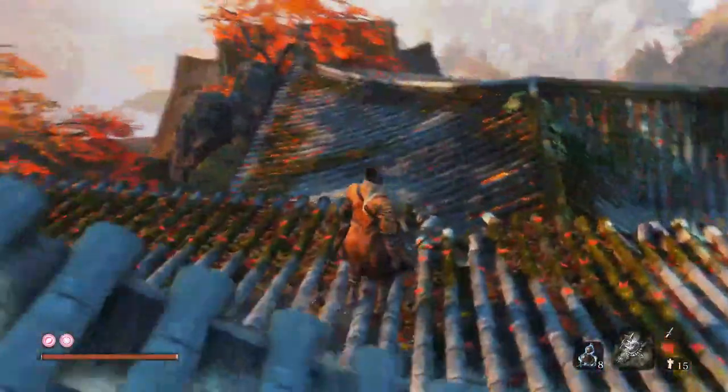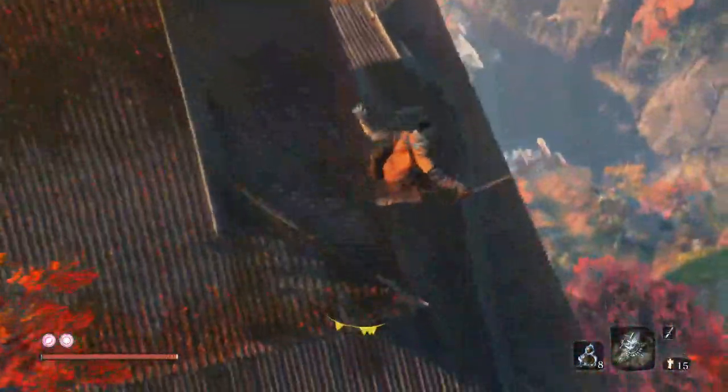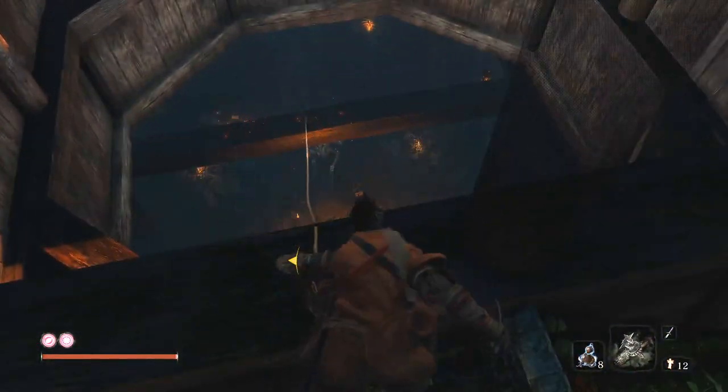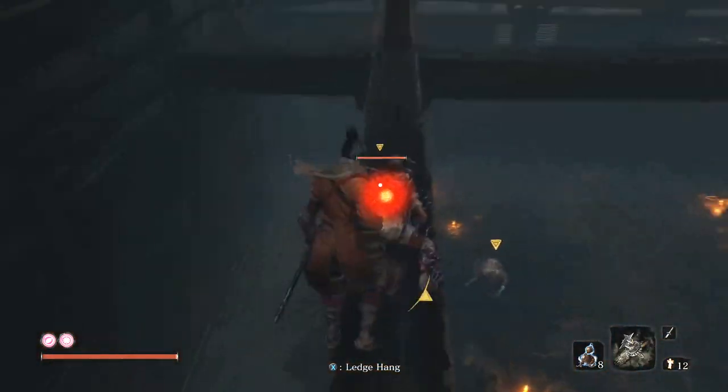I'm going to use this point as a kind of marker — a cutoff point to the next stage of this area. There are two routes but we're going to go this way because there's a boss and it gives you a prayer bead. So you want to jump onto this big roof here and then rappel onto the rafters and kill these guys — they're easy enough.